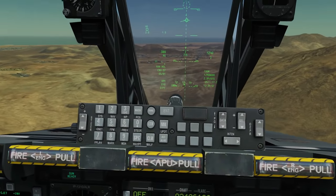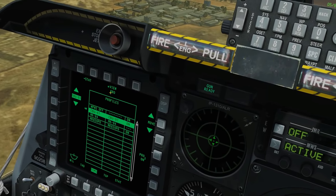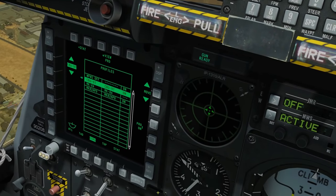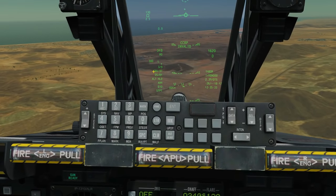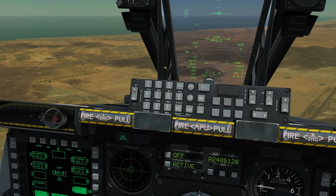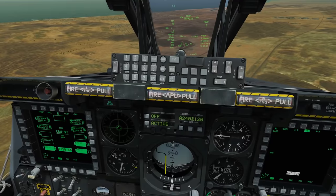That shows us we can't really use CCIP for these CBUs - we're going to have to use CCRP. We'll put the HUD back to NAV for now, jump into DSMS, look at the profiles, change the CBU-97 profile to CCRP, and save. Then we go around for a CCRP drop. With CCRP automatically brought up, we'll need to select a steerpoint - a sensor point of interest on the target. I'll use our TGP targeting pod as that's my preferred method.